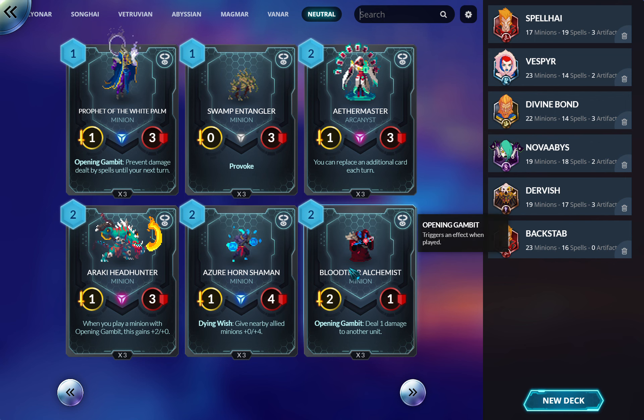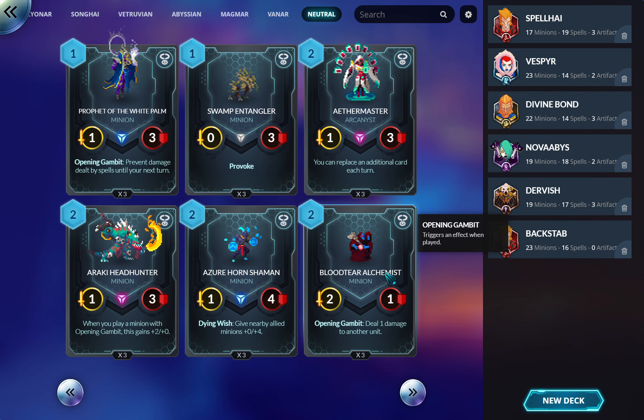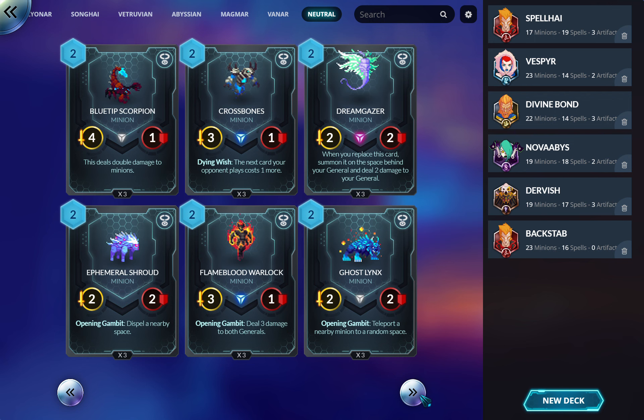Blood Tear Alchemist: good tech card. I run one currently in my Songhai deck and have run it as a one-of in other decks. Deal one damage to anything, anywhere — it solves a surprising number of problems. It gets rid of Heartseekers, things that just won't die, deals damage to generals, and helps remove artifacts because dealing damage to a general removes their artifact. In rare cases you can even damage yourself with it.